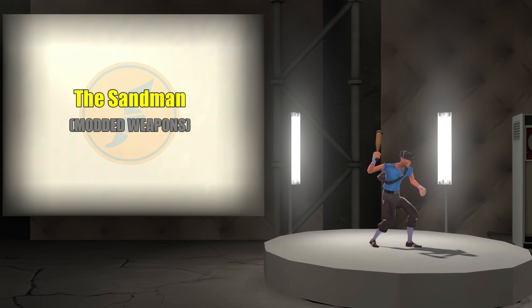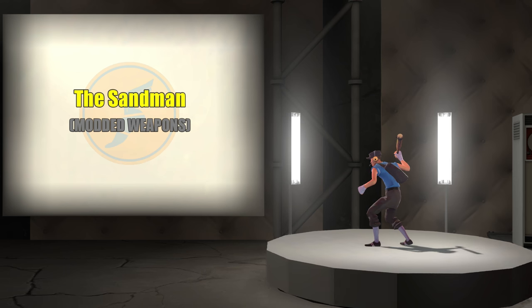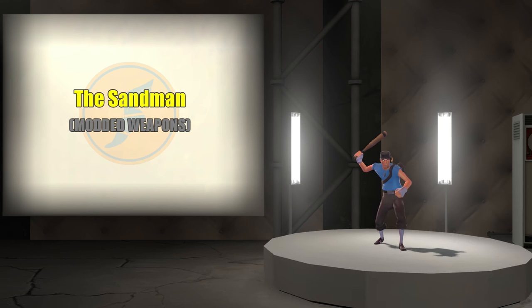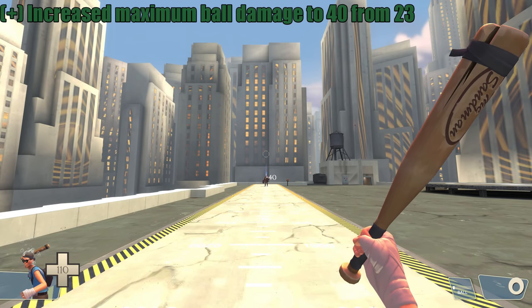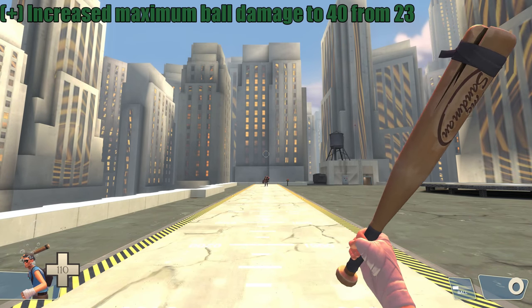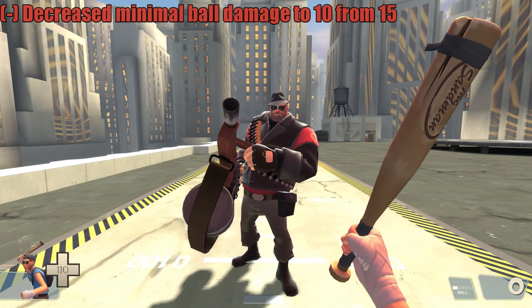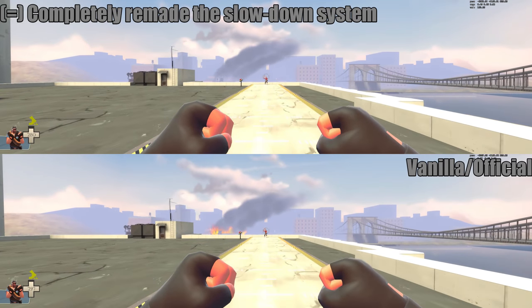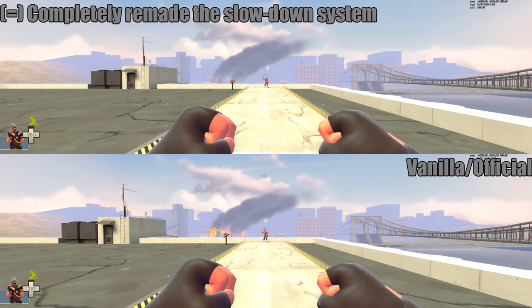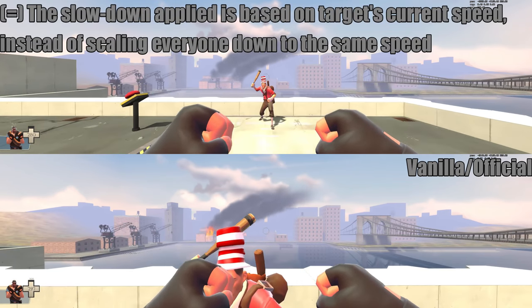On top of all of that, we completely reworked the slow system, so now it's percentage-based, unlike the set speed system that the Sandman and Natasha use in vanilla, which results in them being very minimally effective against slower classes, and totally non-effective against extremely slow classes such as Heavy, while being overly effective against faster classes like Scout.